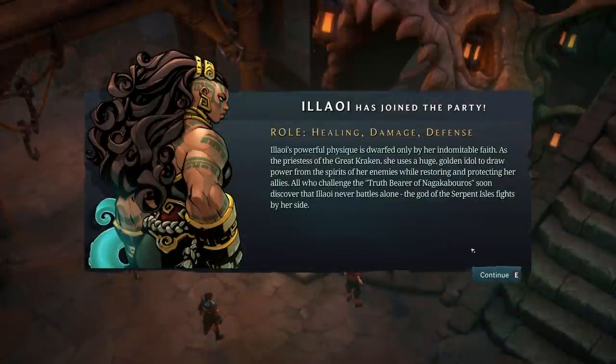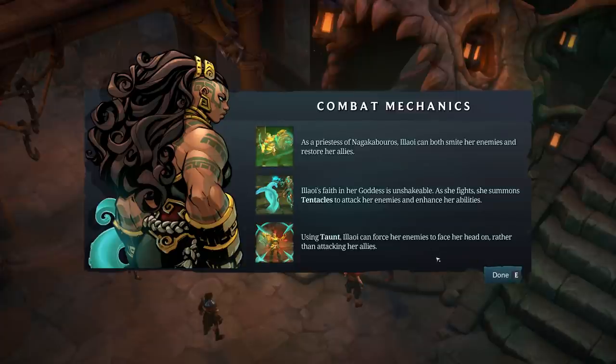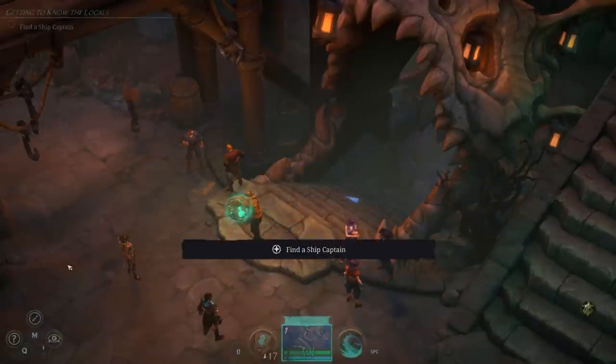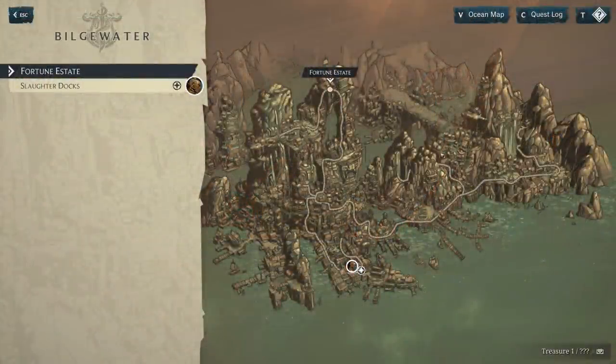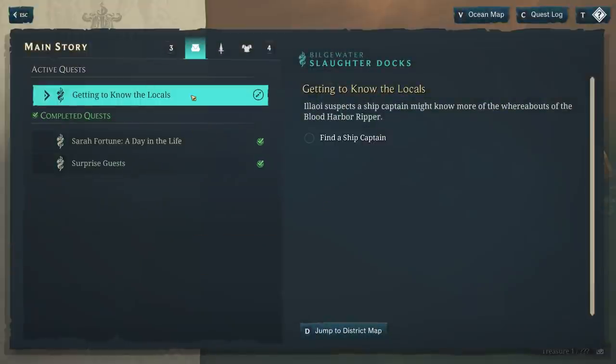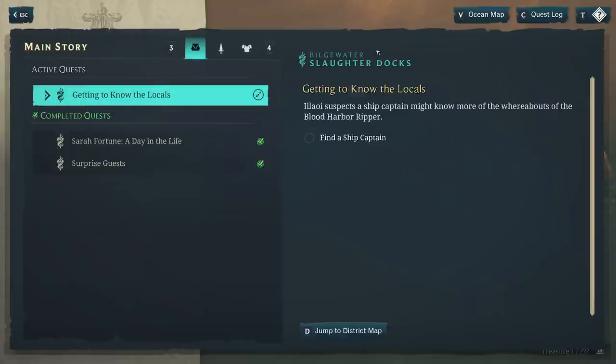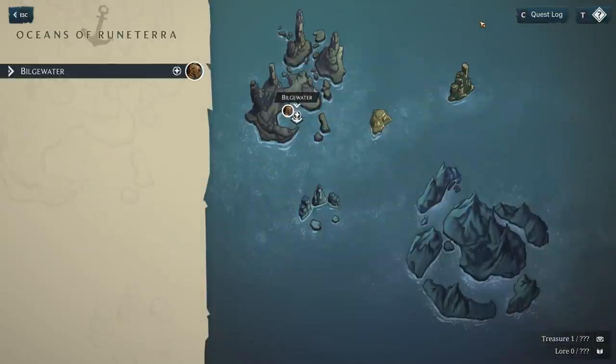The basic story setup is that you're in Bilgewater as a pirate. Your main character at least seems to be Miss Fortune, one of the characters from the game. You start by playing through several of the main champions, with Miss Fortune being first. There's a very heavy pirate theme, and the core story involves protecting Bilgewater from the Harrowing — an event that could potentially kill everyone. It's a standard save-the-world setup, and from the opening cinematic it seems to involve the Ruined King from the title.